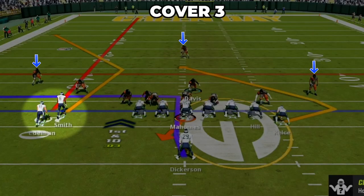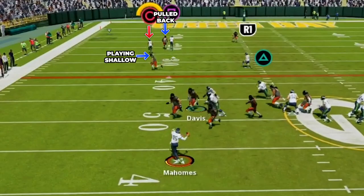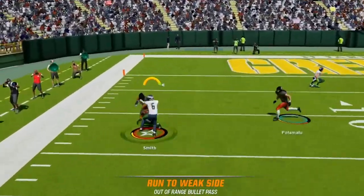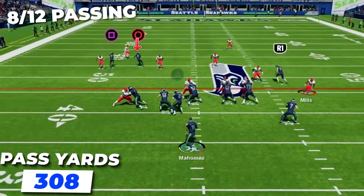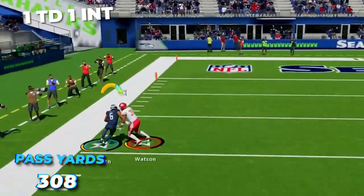Against cover three it works the same but on the short side — the flat defender stays shallow, the deep third gets pulled back, and you can fire it in deep for a really big pickup. Using just this route over the season I went 8 of 12 for 308 yards with one touchdown and one interception.